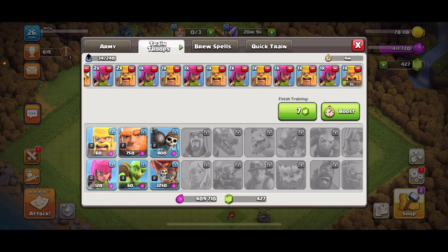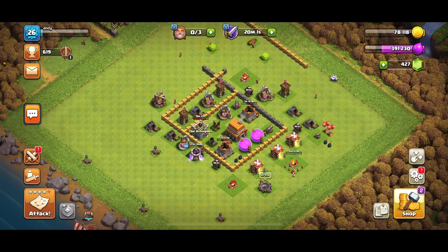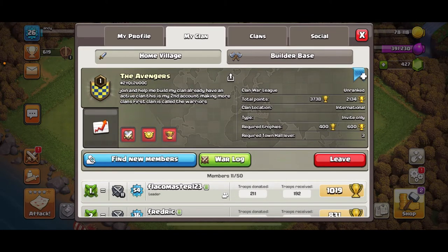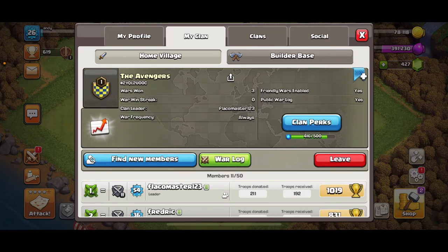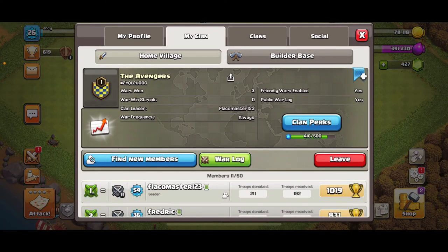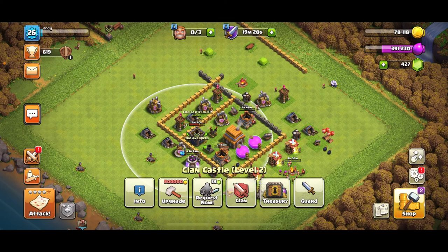I'm training archers and barbarians to full capacity with what the army camps can hold. That's gonna be it for this episode, guys. If you want to join a clan, feel free to join this one — it's an Avengers clan. Anyone can join, no level requirements. The trophy requirement is only 400 to 600 and Town Hall 3 at least. Don't forget to like and subscribe, and I hope you enjoy my videos — I'll see you guys next time.